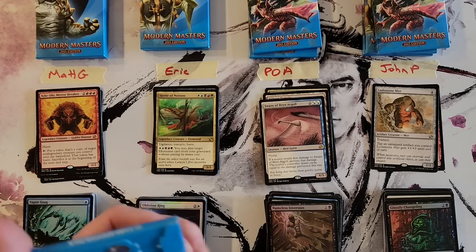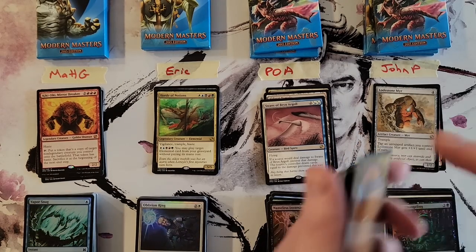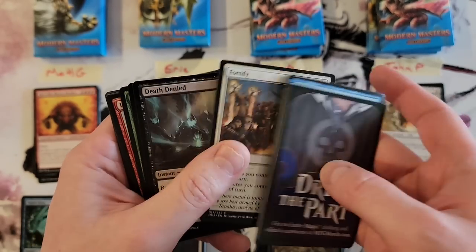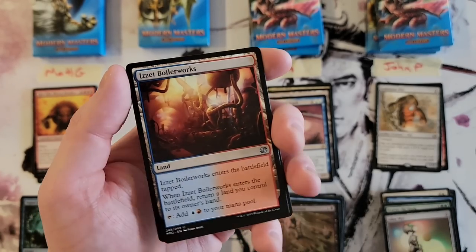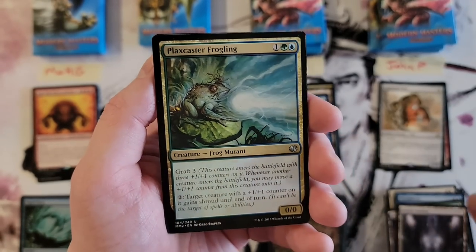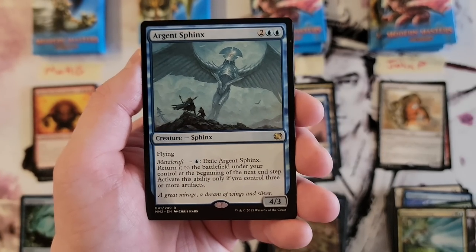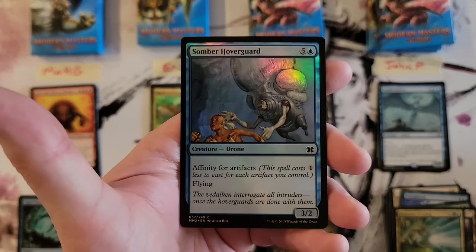John, we're gonna get into your next two packs — there should be one more mythic at play here. Boilerworks, the Orzhov one, and the Frogling again. Argent Sphinx — some metalcraft stuff. And a Somber Hoverguard foil.